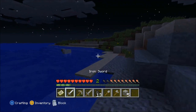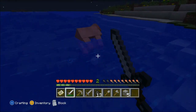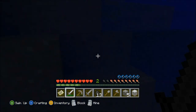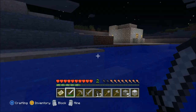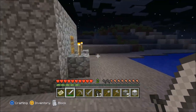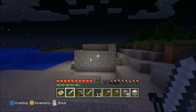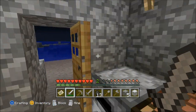Got some wool! Basically, that's what you need — you need wool and you need wood to make a bed. And once you have a bed, you can basically sleep the night away instead of staying up all night. If you don't want to stay up all night you can just sleep, or you can just stay up all night like me.